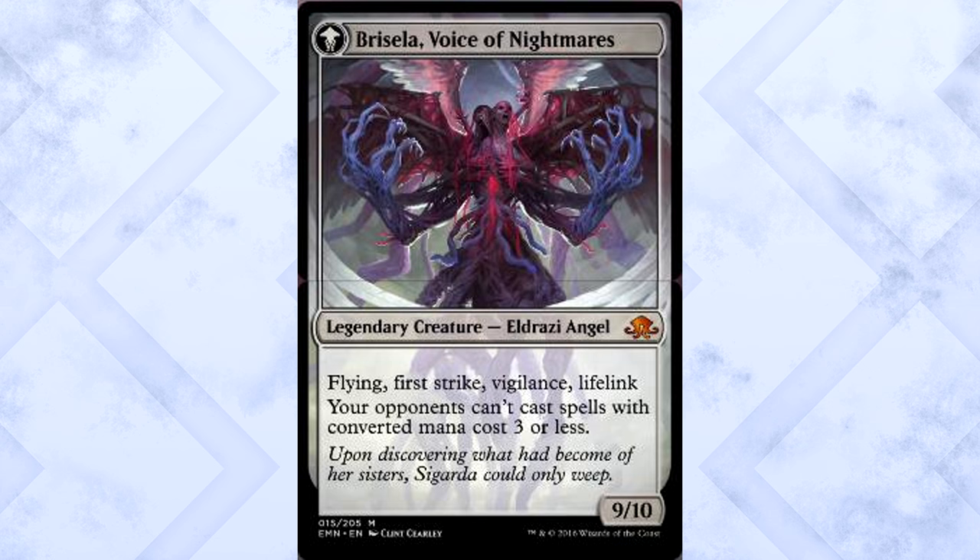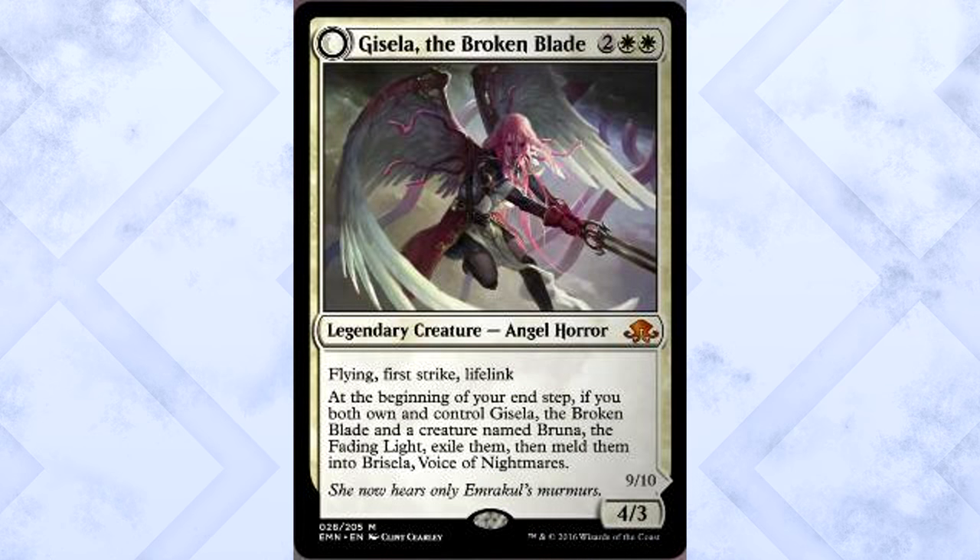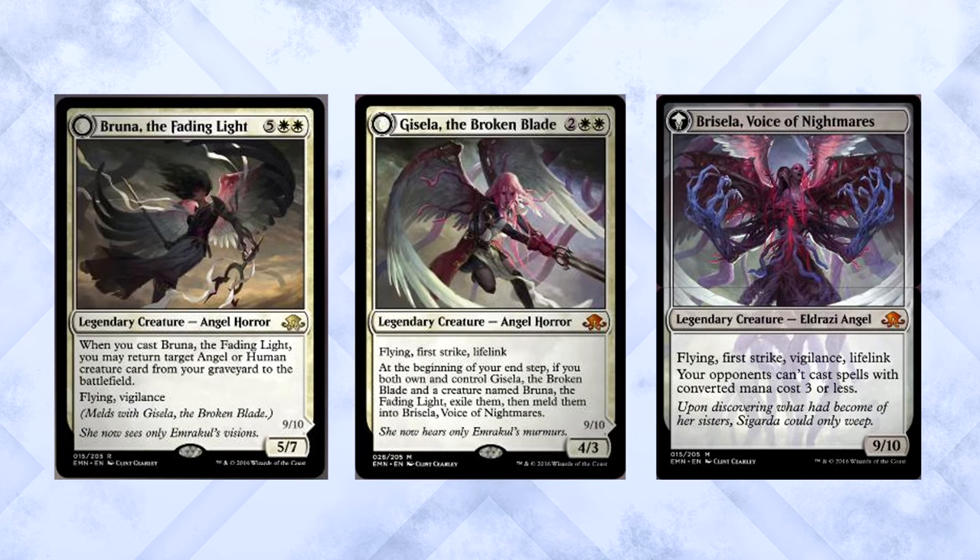Gisela independently is amazing — four mana for a 4/3 with flying, first strike, and lifelink is backbreaking, incredibly strong. Both of these angels are still mono-white, which I love. Gisela is much more playable than Bruna, and if you want Bricella, you're going to have to carry Bruna like an anchor. But once you get that monster in play, most removal and unsummon effects can't even target it — it's savage.